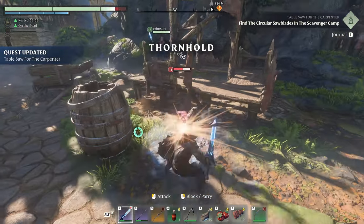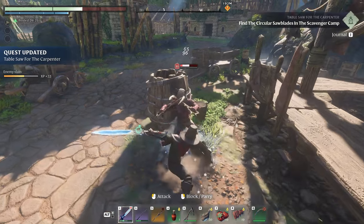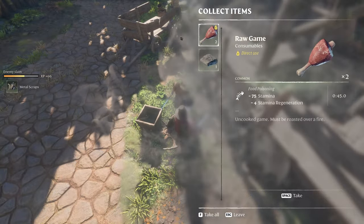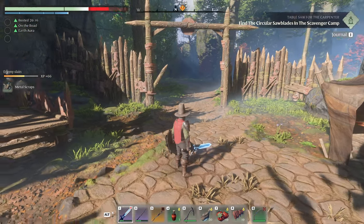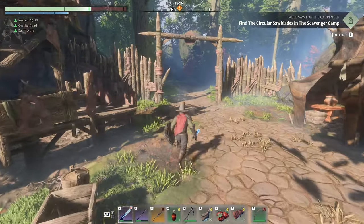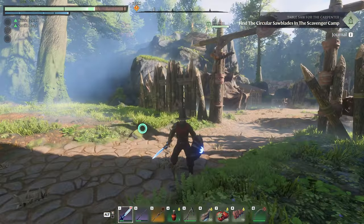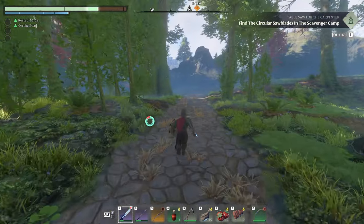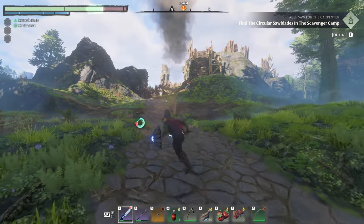Quest updated for the carpenter. Did you find something on the road over here? I just punched a guy. Oh, interesting — now it says find the circular saw blades in the scavenger camp. It updated and we gotta go this way for a while, guessing maybe on this road over here. Yeah, this looks right — toward wherever this scavenger camp is.